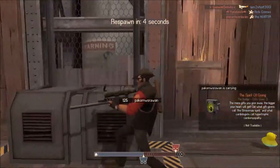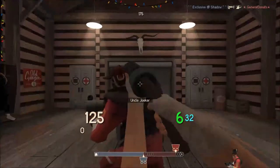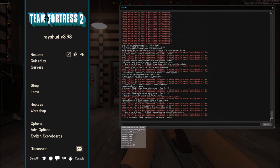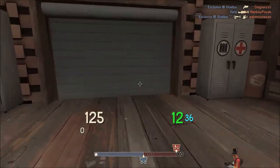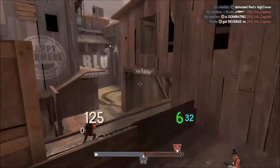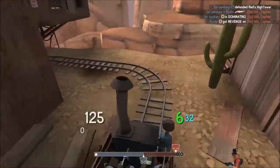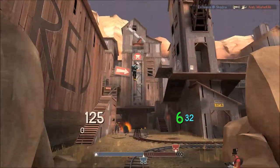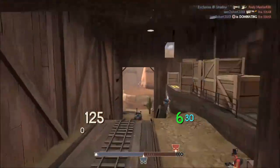When I play Scout I usually have my viewmodel off — so viewmodel_fov zero. I usually have it off because I find it easier to play Scout that way, but that's all up to you. Hope you know how to use the console. I really find it easier.